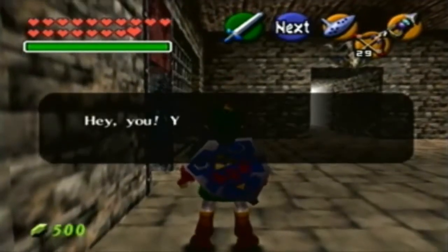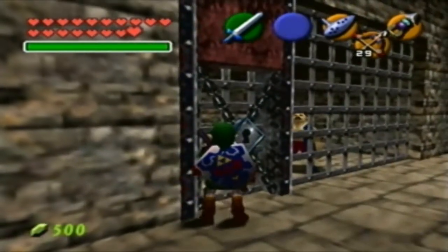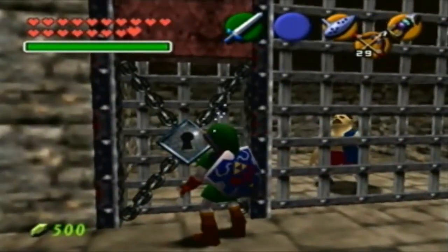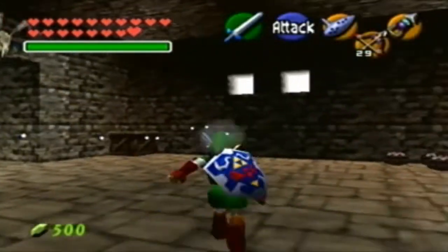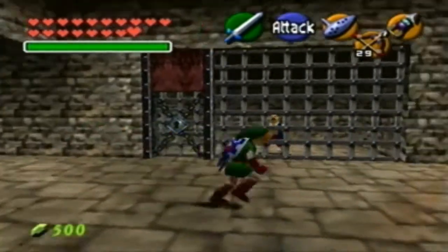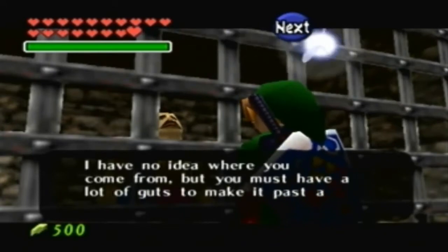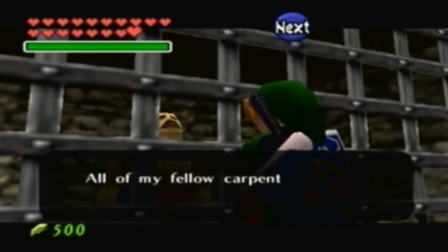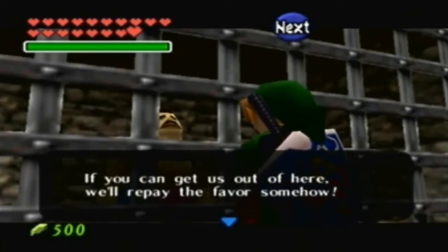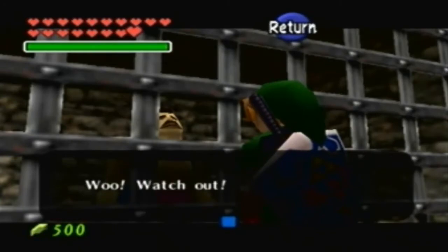Get in here. Hey, you! Young man, over there — look over here, inside the cell. Hey look, it's one of the carpenter's workers. We're going to have to save them somehow. You need a key to open the door. I guess we're going to try to save this guy. I have no idea where you came from, but you must have a lot of guts to make it past all the guards around here. All my fellow carpenters are in prison somewhere in here too. If you can get us out of here, we'll repay the favor somehow. But be careful — there's sure to be Gerudo guards around here.